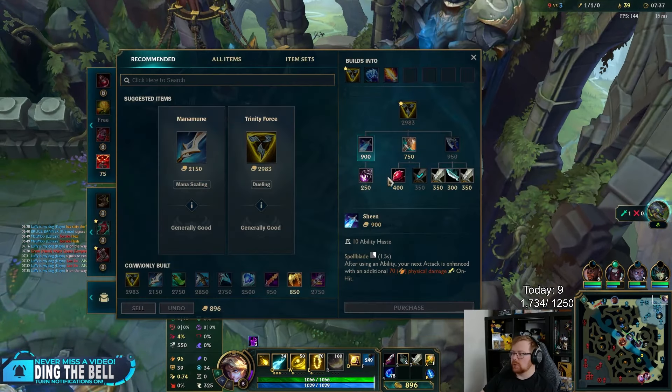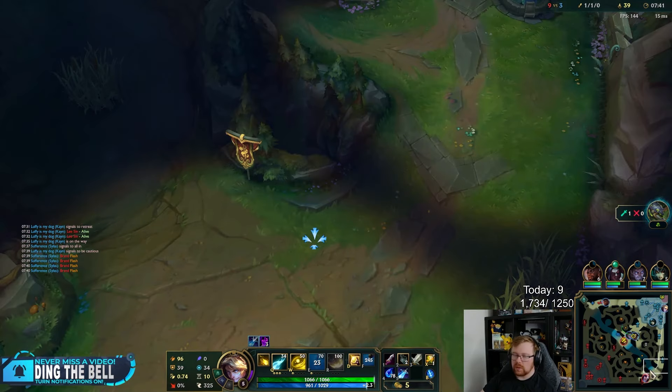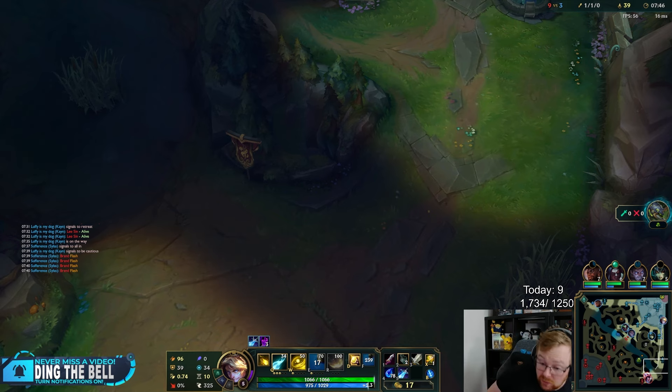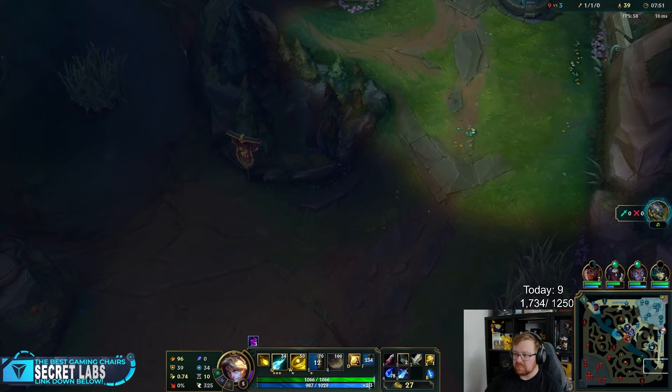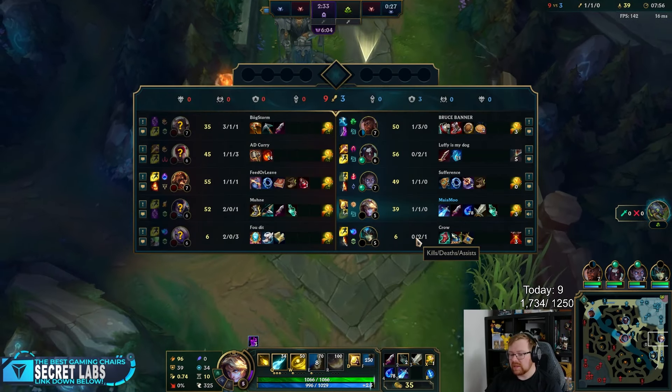You need to hit every skill shot. You need to hit every good dodge with your E. If 100% is Super Saiyan — you're playing perfect — Ezreal needs you to average 90% of your best to be equivalent to most AD carries playing 60%. That's the problem with Ezreal. He's not forgiving.